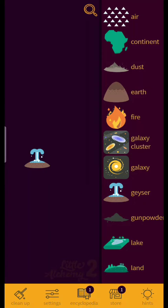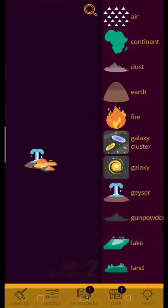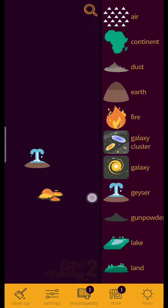Geyser plus geyser equals nothing, geyser plus land equals nothing, geyser plus earth equals nothing, geyser plus fire equals nothing. Fire plus geyser equals nothing, fire plus dust equals nothing.